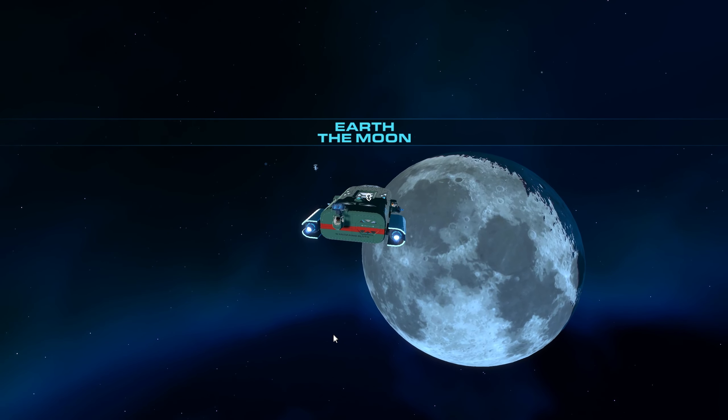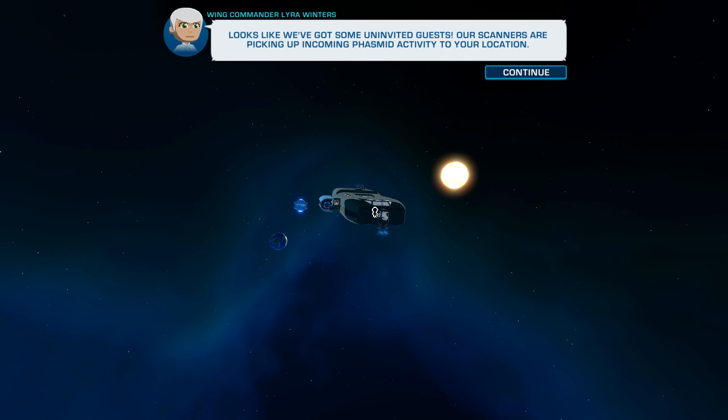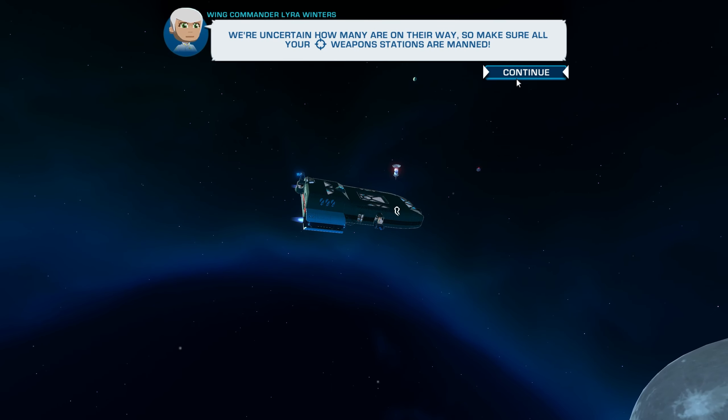We're at the moon. So that's the jump from Earth to the moon — we can see the Earth. Looks like we've got some uninvited guests. Our scanners are picking up incoming phasmid activity. These are the extraterrestrials that we're fighting against. We're uncertain how many are on their way, so make sure all your weapon stations are manned.